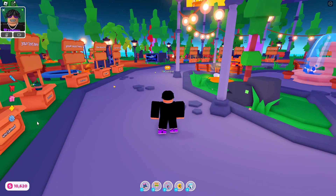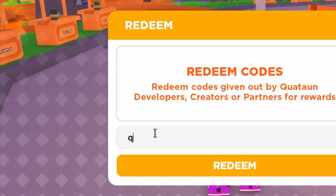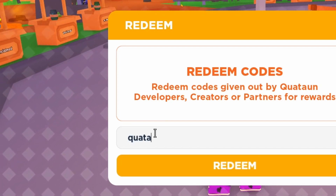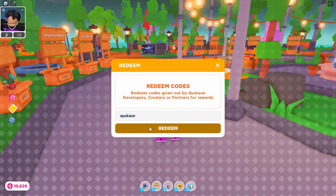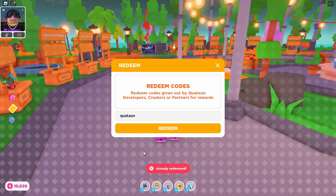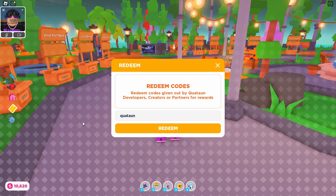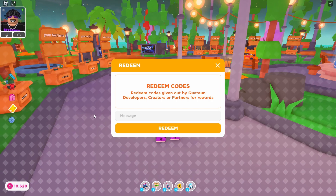That's five codes done. The sixth code is 'one son' — I probably pronounced that wrong, but I've already redeemed it. It gives you 50 gift bucks, which like I said is great for saving up for the promotion blimp or buying a stand.